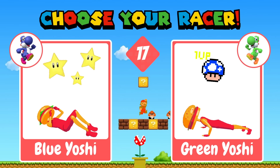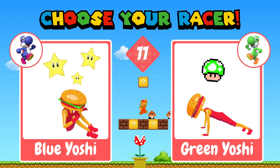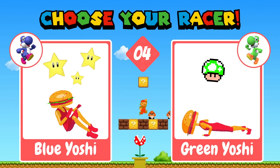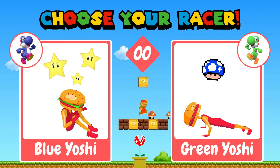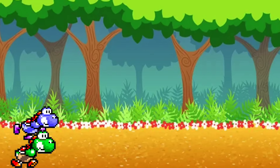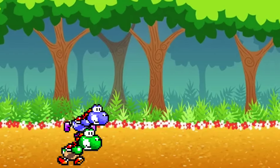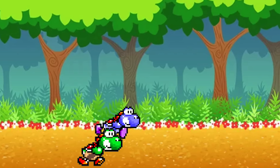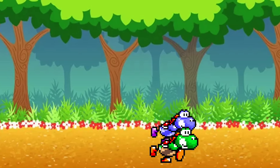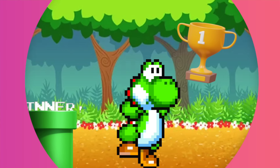Choose your racer: Blue Yoshi or Green Yoshi. Yoshi is the winner.